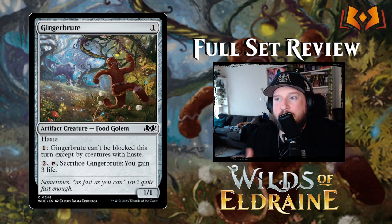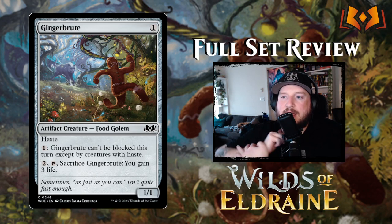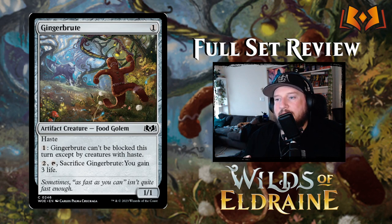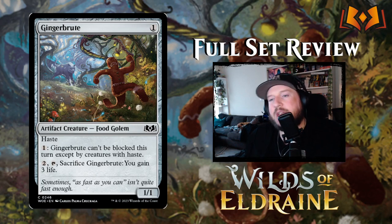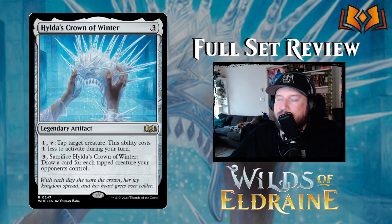Next up is a reprint of Ginger Brute — a sleeper card from Throne of Eldraine that became a big hit in sacrifice decks. It's one colorless for a 1/1 food golem with haste. You can pay one so it can't be blocked except by creatures with haste, or pay two and sacrifice it to gain three life like normal food. Reprinting it here makes a lot of sense since it became such a fan favorite long after the original set.